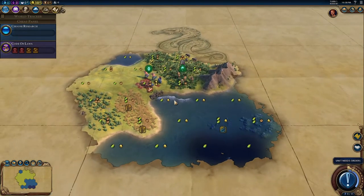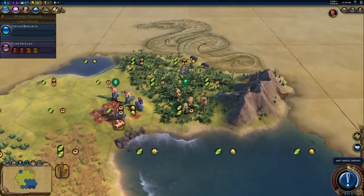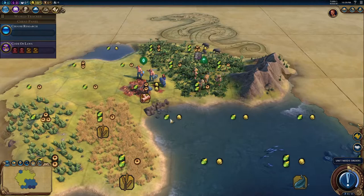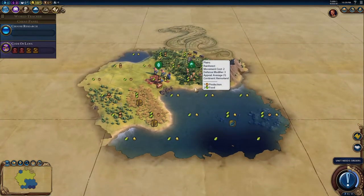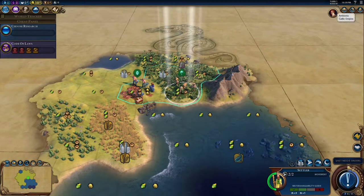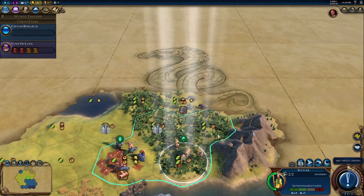I am nowhere near an expert in this game — at all — I'm still learning. So if you see me do something stupid, feel free to scream at me in the comments, and hopefully I'll learn from my mistakes. Now, if you don't know what Civilization is, this is also a great way to see what it is. It is basically a turn-based strategy game. Even though you can see me up here, when we start meeting other civilizations they will appear here, so we're playing with the AI.